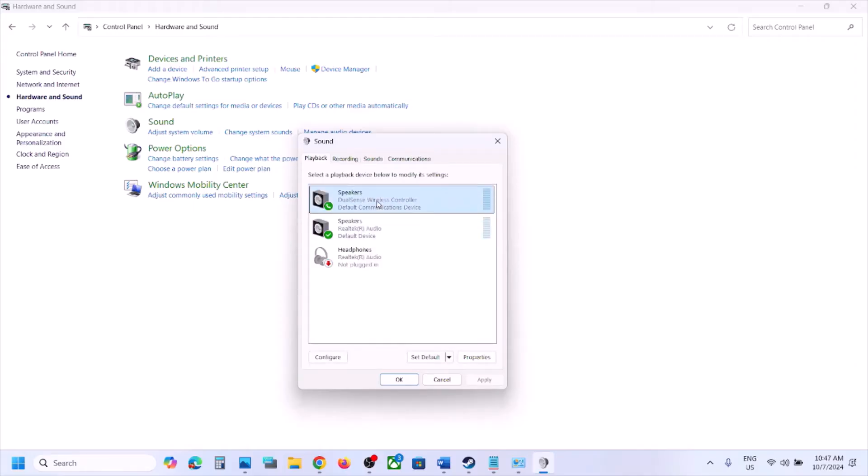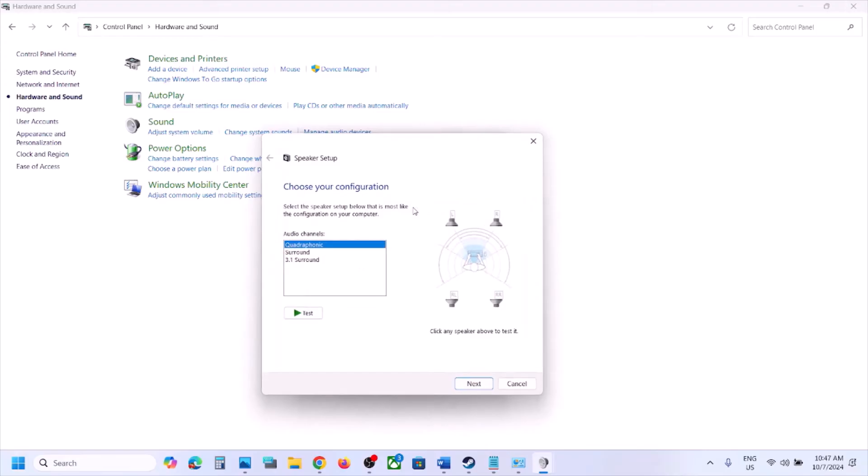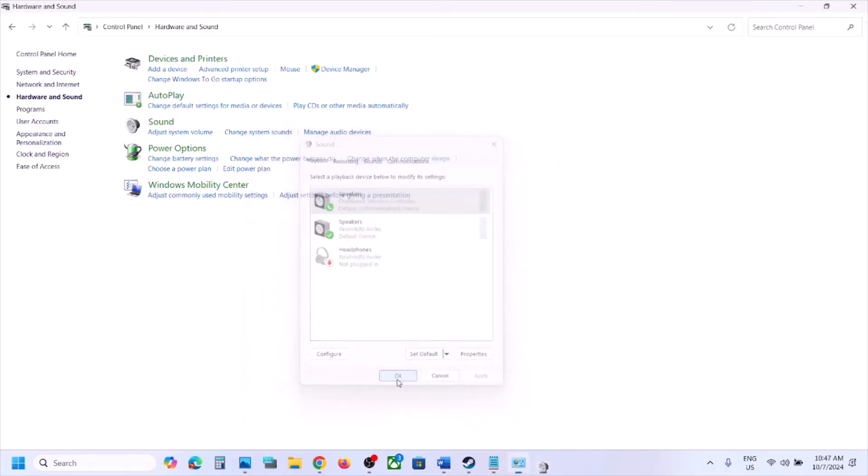Once enabled, right-click again and click Configure Controllers. Put a check on Quadraphonic — sometimes that box is not checked. You will see all four speakers. Click Next, then check Front Left and Right, then check Surround Speakers. Click Next and then Finish, and close the window.